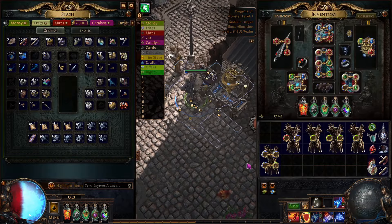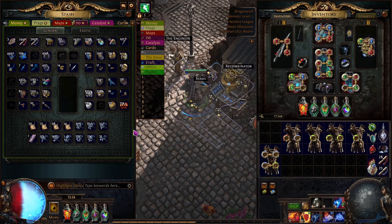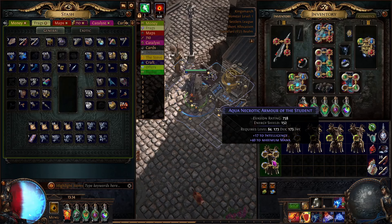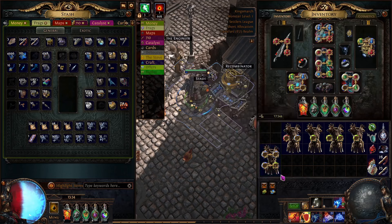We're gonna start out by using this necrotic armor — I just bought this and it's item level 85. We're gonna start by scouring it to make it gray and then transmutation-orb it to make it blue. From this point we're gonna keep swapping — that was kind of nice, you could say a T2 dex and a T1 energy evasion.